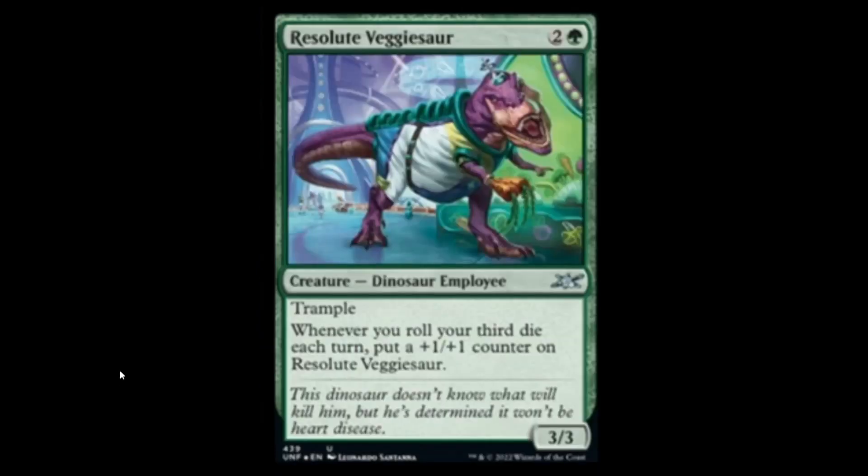Next we have the Resolute Vegisaur: green and two for a 3-something with trample. Whenever you roll a third die each turn, put a plus one, plus one counter on Resolute Vegisaur. I don't even know why that matters. So we get to end on a Vegisaur — that just makes you sad on the inside. Anyway, guys, thanks a lot for watching. I appreciate your time. As always, don't forget: like, subscribe, hit that notification bell. Comments down below will help feed the YouTube algorithm for those who actually want to look at this.